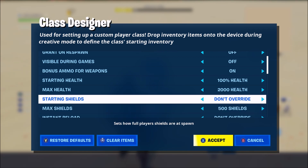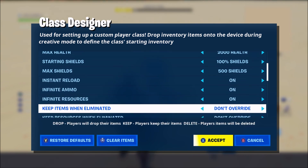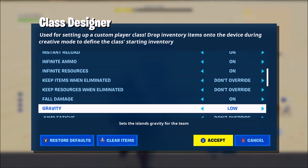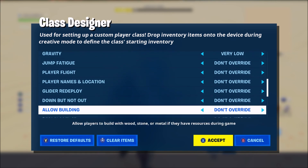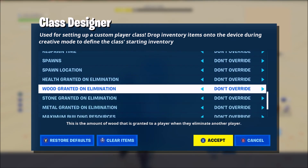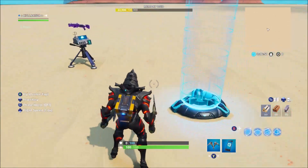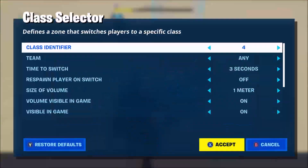For starting health, I'll set max health to 2000 and put it on 100% health. Max shields: 500 at 100%, just so you can see how much you can change. Instant reload — I'll show you that as well. Infinite ammo on, infinite resources — why not. No fall damage, gravity set to low. Jump fatigue is fine, player fly is fine. You can see pretty much all the settings there. Accept that — that's the only settings you have to change on the class designer. Moving on to the class selector, the only thing you have to change is the class identity to identifier four, so these two connect to each other.